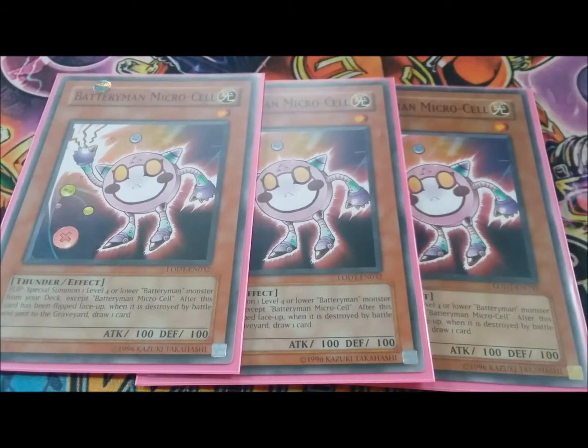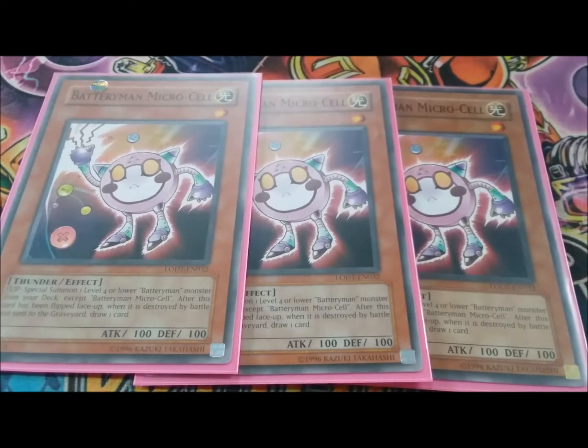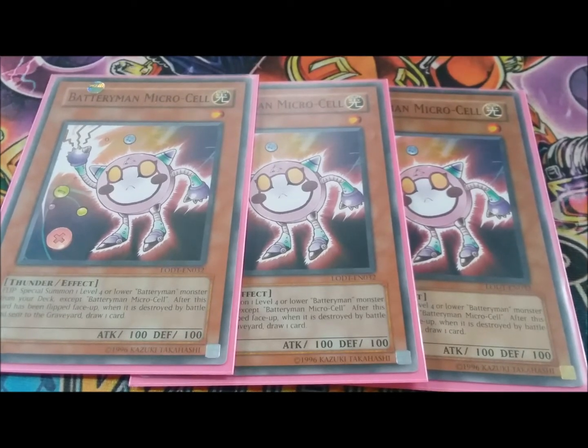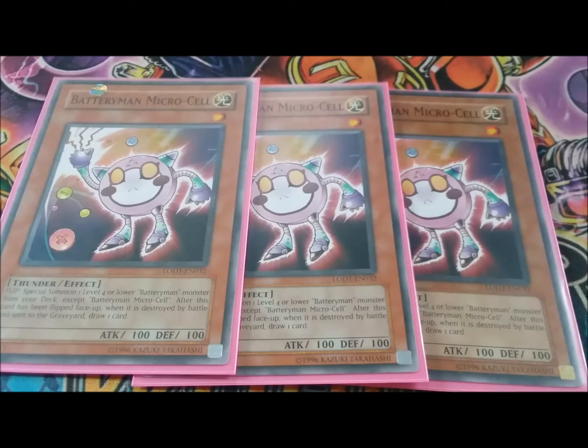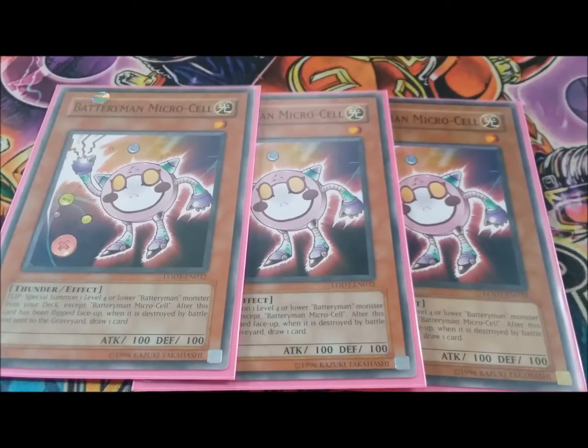Kicking off, we got three Microcell — your main searcher for the deck. You can search out your Double A's, you can search out your Nine Volts, which kind of helps you get into the deck a little bit faster. You definitely want them at three.